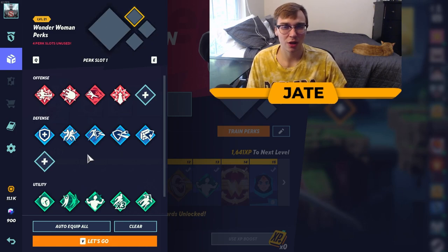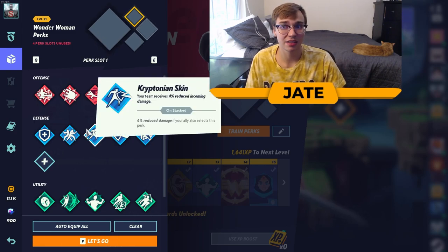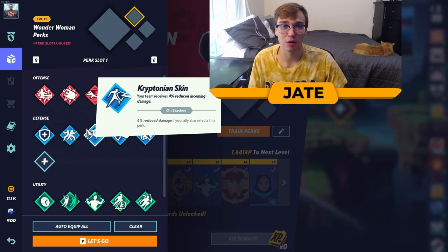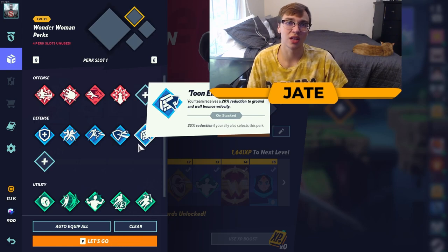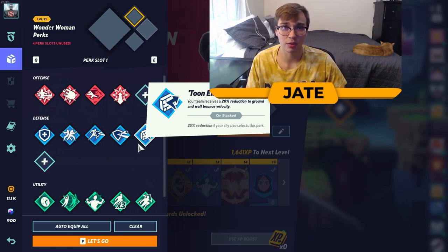For defense, perks are situational depending on map, character matchups, and preference. Wonder Woman unlocks Kryptonian Skin right away, which gives your team 4% reduced incoming damage, making her tankier and complementing her armor skills. School Me Once is also viable — you receive a projectile block buff for two seconds after being knocked back by a projectile, good against teams like Bugs Velma or Raindog. Tune Elasticity gives a 20% reduction to ground and wall bounce velocity, useful on stages like the Haunted Mansion with walls you can bounce off of, and can even mess up characters whose combos rely on down air.